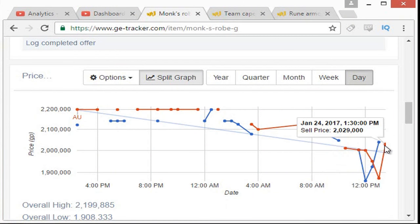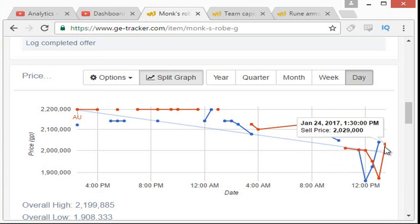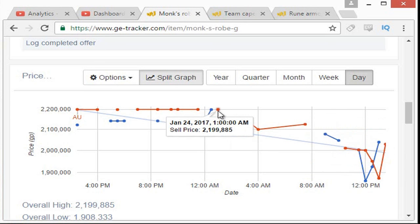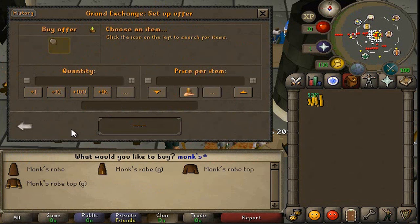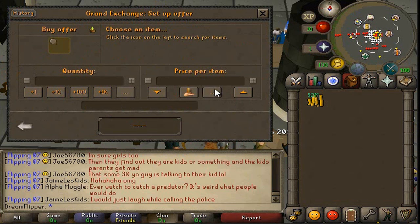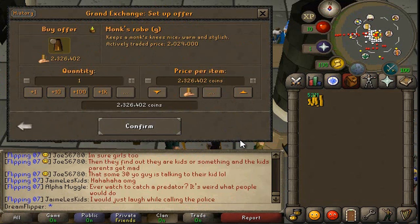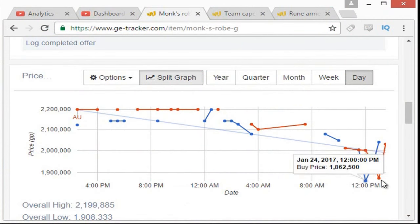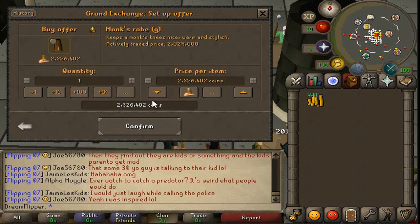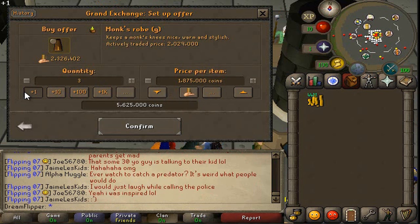So the first item we're going to do is the Monk's Robe G. I can see it's actually quite cheaper than it has been in the last week or so. So I think we're going to put two offers in - one for the high price and one for the low price. The high price being about 20,30 would still net us about 200k, and the low price being about 18,75 would give us about 300 or 400k on each one. More than likely we'll just buy it for this price, but still that's pretty decent. We'll go for three of these.